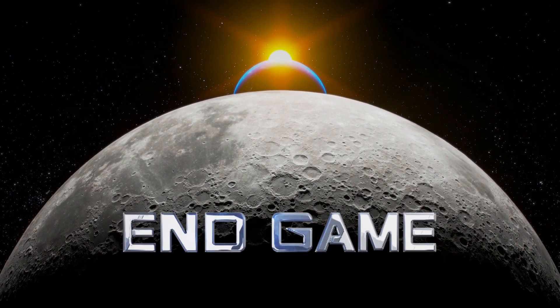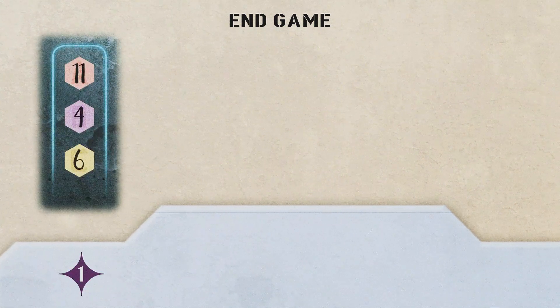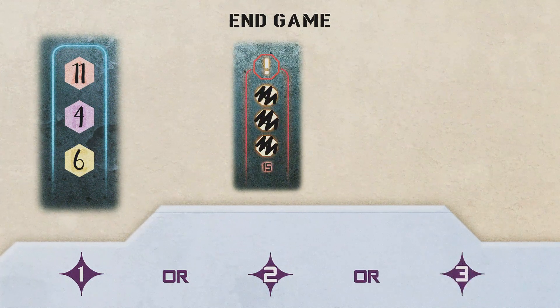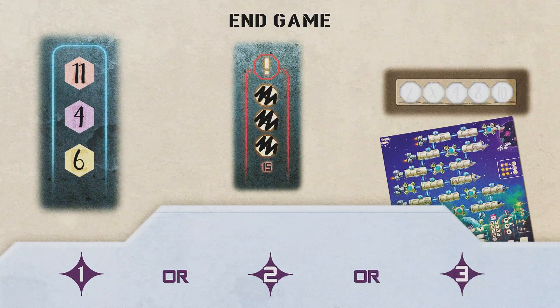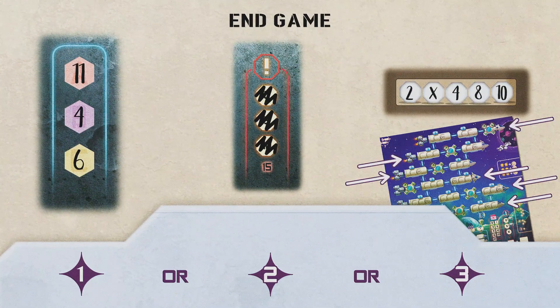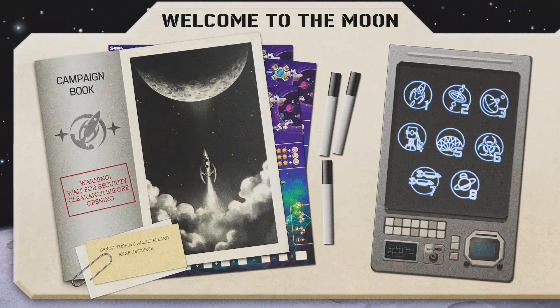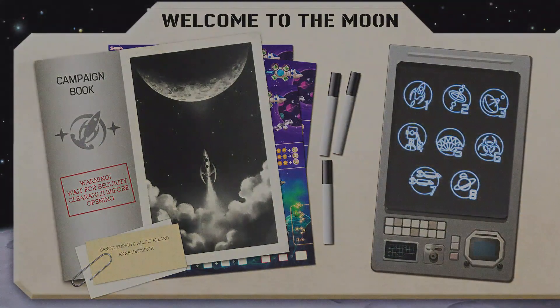Apart from specific end game conditions in the adventure rules, the game ends if one player has accomplished all three missions, crossed off all the system error boxes, or filled in all the spaces of the marking area. If you wish to play in campaign mode and don't want the story spoiled, stop this video and go back to it when the campaign tells you to.